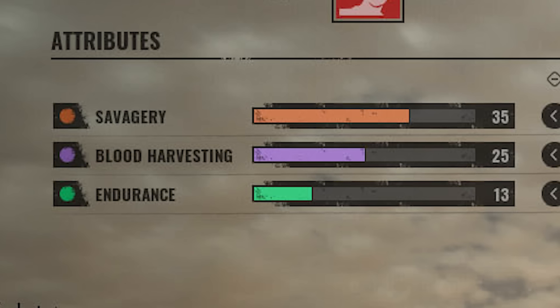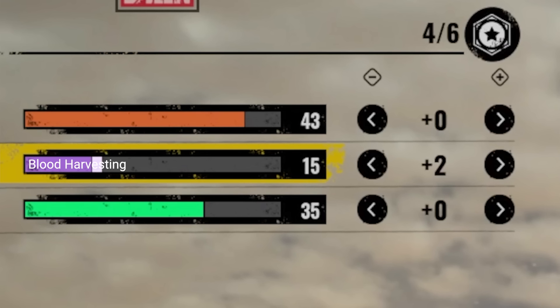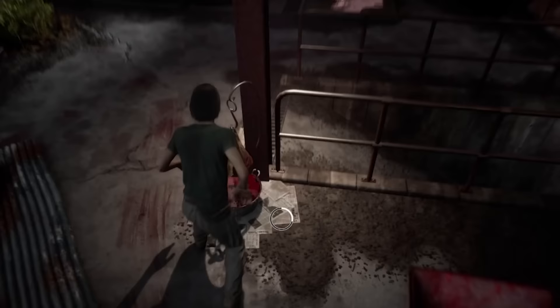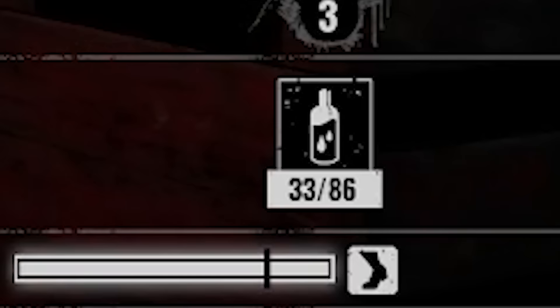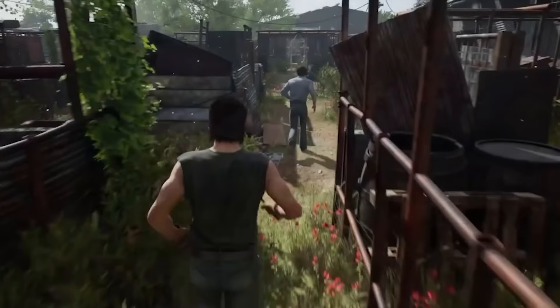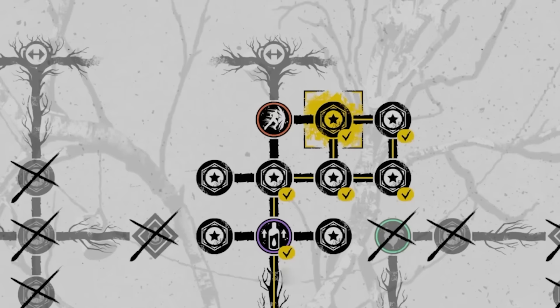When it comes to family members, they also have a set of attributes they can use to murder more effectively. Savagery determines the amount of blood gathered from blood buckets, wounding or executing victims, and the total amount of blood that can be carried. Endurance determines the family's total stamina capacity, along with stamina drain, regeneration rate, and melee attack frequency. These attributes coincide with the three paths of each family member's skill tree, with each path granting a specific set of perks relating to the attributes a family member chooses to excel in.